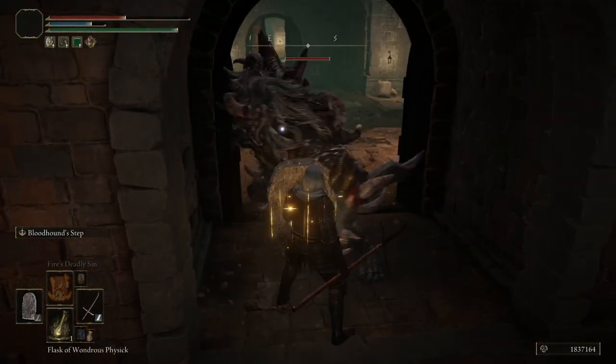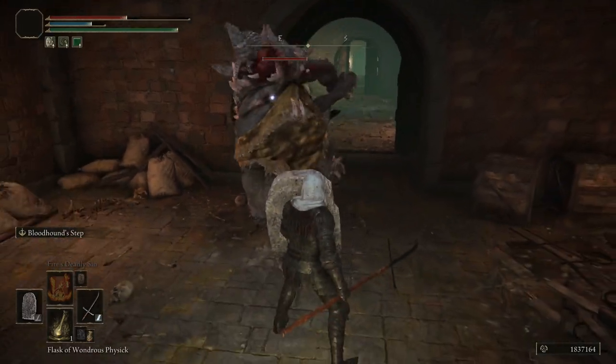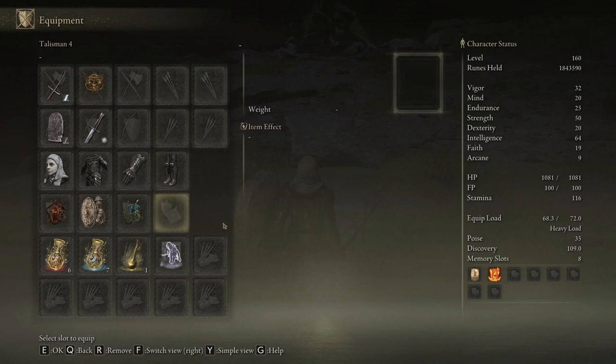You can see there we take a little bit of damage when something hits us — just a tiny bit — but we heal through it because we still have Beastial Vitality going. Let's talk about a few other ways you can further boost your damage with this setup.